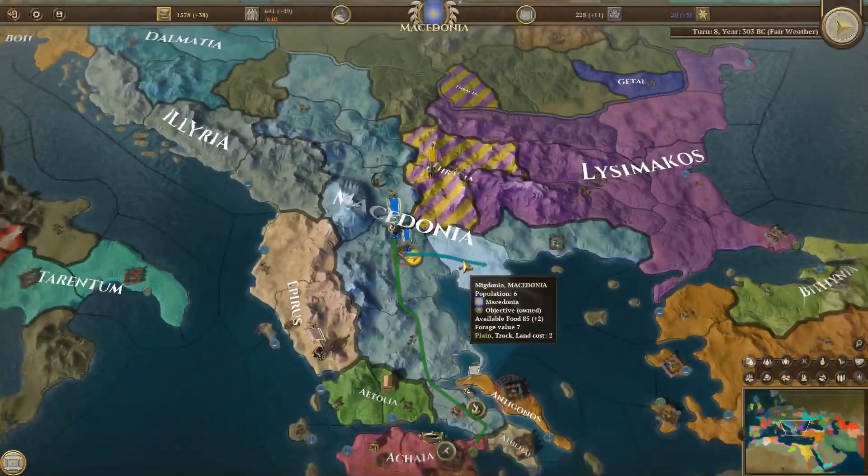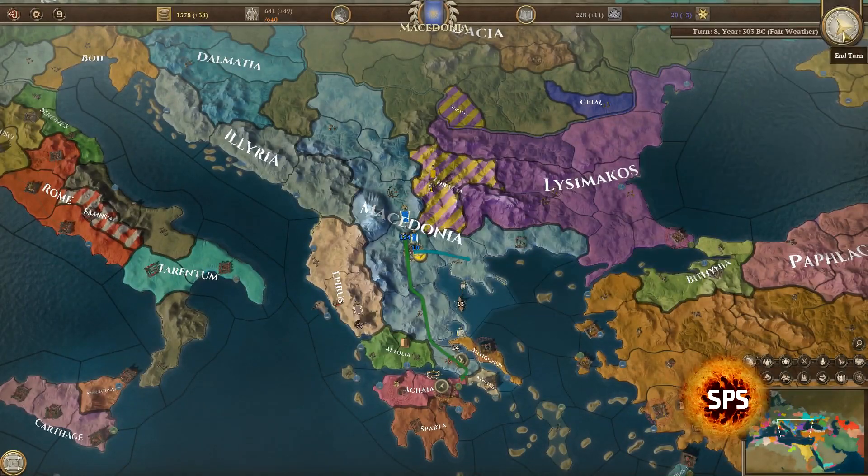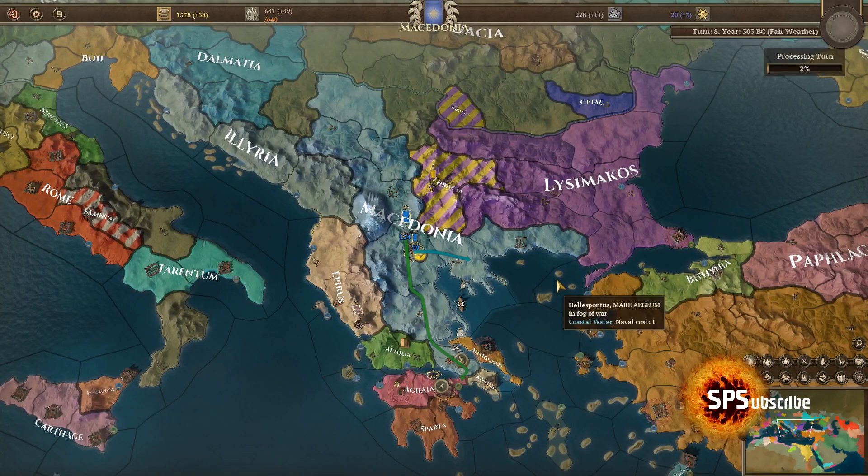But we should be okay. We've conquered our enemy, which is what I wanted. I think we're going to end the episode at the next turn, so let's move to it and see if we get an aging token or not — I don't really want to, but I might.